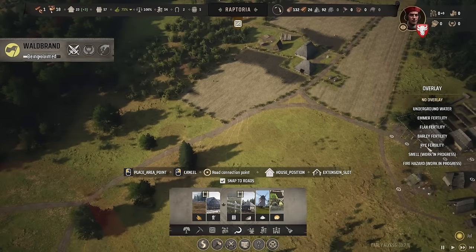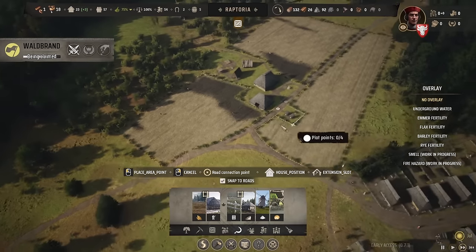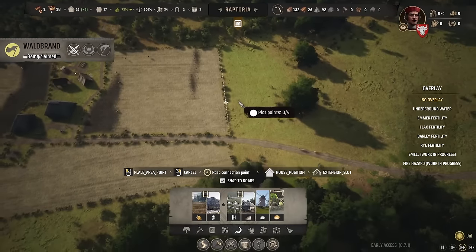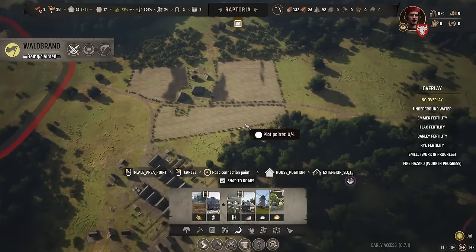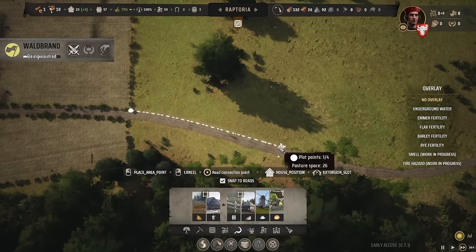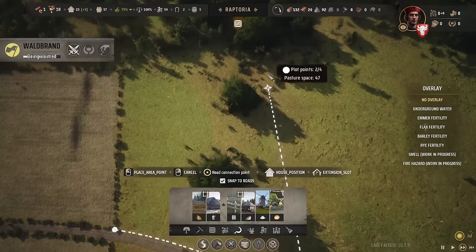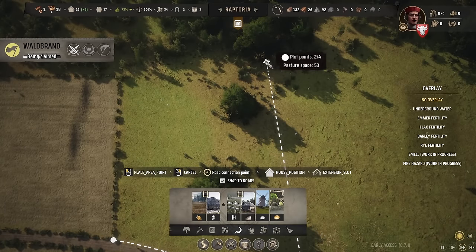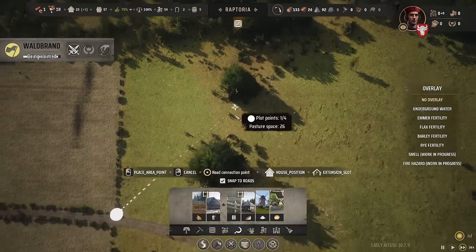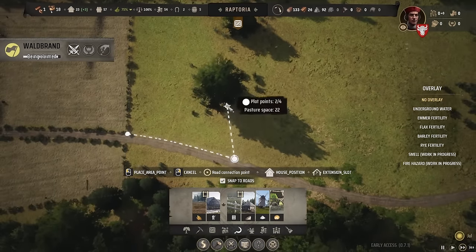We'd also put down a sheep farm and make a pasture for them. There's a way to make a pasture — let's put it over here and keep all our farming to the left. We can make a big pasture with space for about 53 animals, but let's keep it to maybe 20. Actually this size is fine here — that's almost 50.